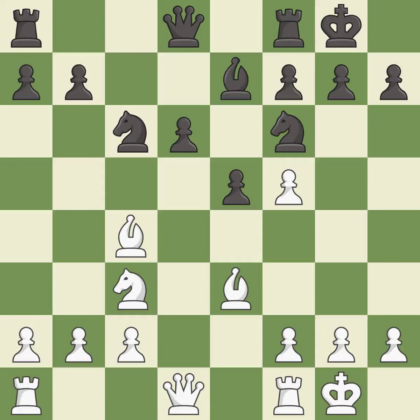Castling gets the king to a safer square, out of the center of the board, while also developing a rook. Castling to the same side of the board as the opponent avoids some of the attacking associated with opposite-side castling. It is excellent. This develops a rook off its starting square, getting it into the action. It is good.